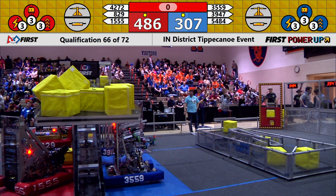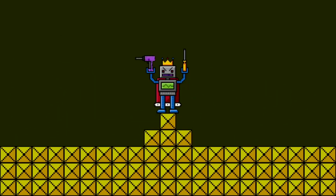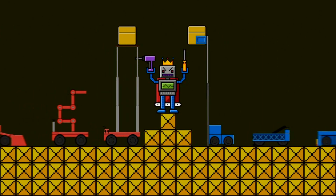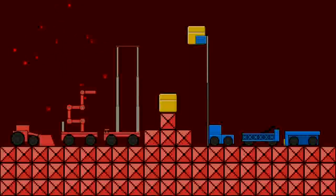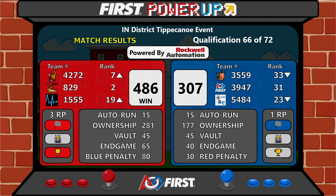Your scores for that match are official: 486 to 307. The bonus score — Red Alliance picks up three ranking points at least.